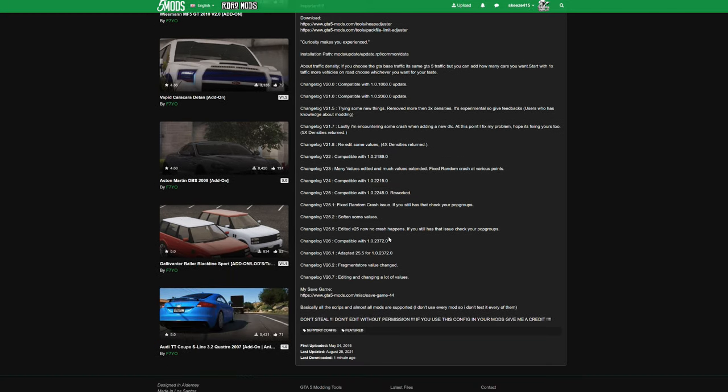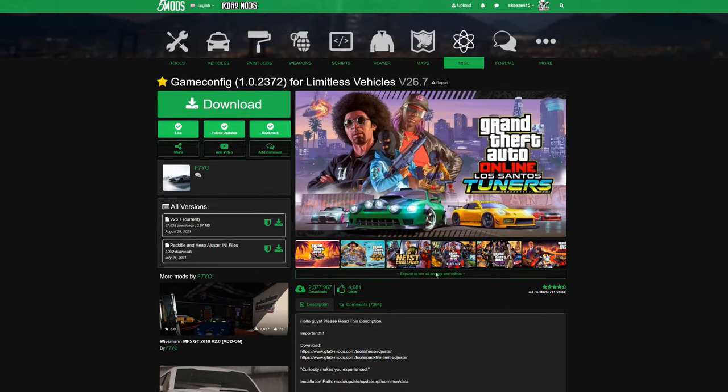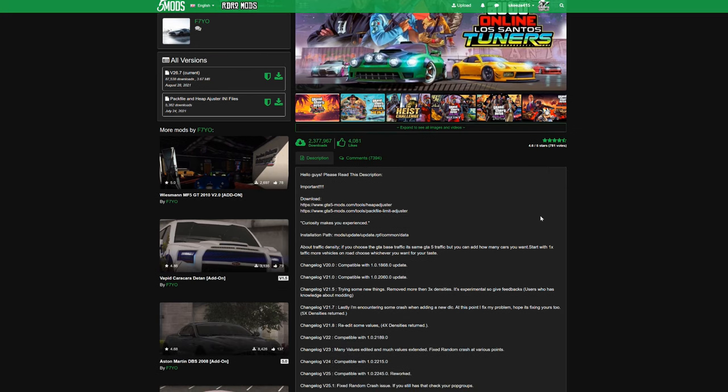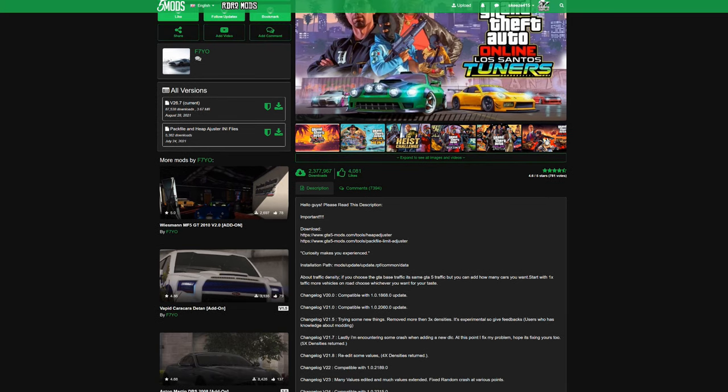What we want to do is scroll down and read the full description before you download any script or mod. After you do that, come up to where it says 'Current' and select the green arrow to download. This one is created by f7yo — shout out to the creator.